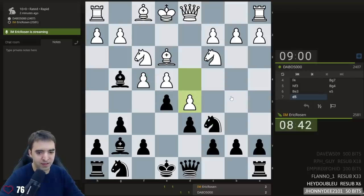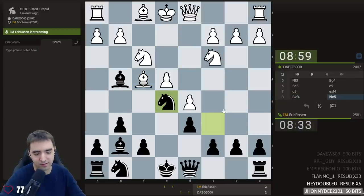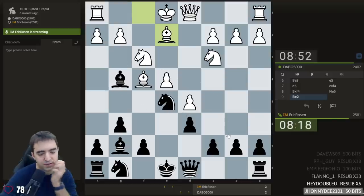If takes takes, e5 — I like the prospect of this. And there's bishop b5 — okay, we're going into this. At bishop b5 I'll have to figure out what to do, maybe king f8, maybe bishop d7. So bishop e2. If I take the knight, it's nice having the e5 square, not sure how long it'll last.